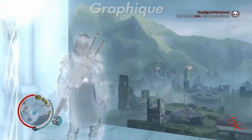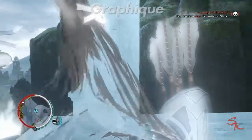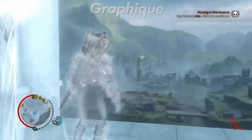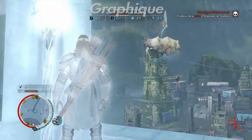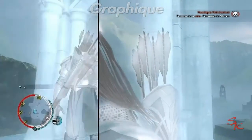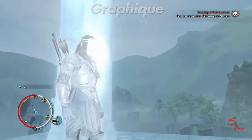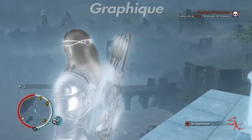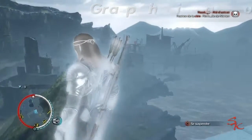Je vais vous le montrer — il faut que je tourne à un certain angle. Voilà, c'est le seul bug graphique que j'ai trouvé. Il n'y a pas de pixel, c'est net, pas pixelisé du tout. La profondeur est excellente : la distance entre moi et la ruine là-bas, c'est la vraie distance quand je marche. Je suis très content de mettre un 8 sur 10 pour le graphique.